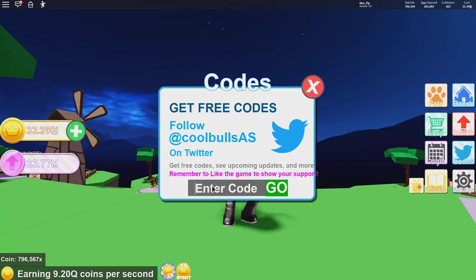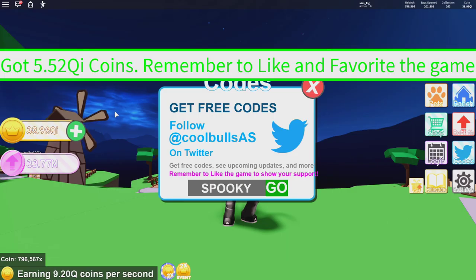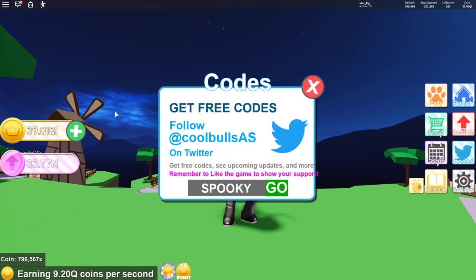Of course they added a new code into Pet Ranch. If you want to get some coins you're gonna have to use this code right here — it is called 'spooky' and that's gonna give you a whole bunch of coins. That gave me 5.5 quadrillion, it might give you a different amount, so go ahead and use that if you want to get some free coins.